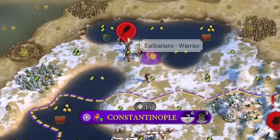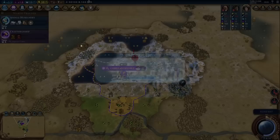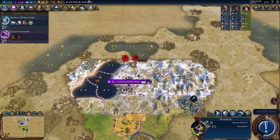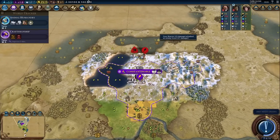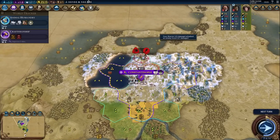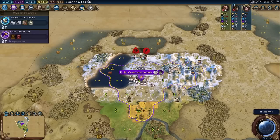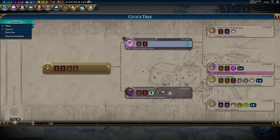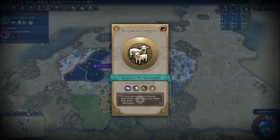There's a barbarian warrior — that's actually really unlucky. There was a barbarian camp over here. Goodbye builder — I'll have to go get him back. That is pretty unlucky. And now the scout will probably spawn a raiding party. Well, we'll just finish Craftsmanship normally because I can't get my builder back quickly.